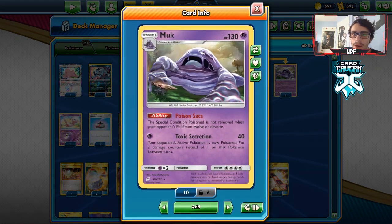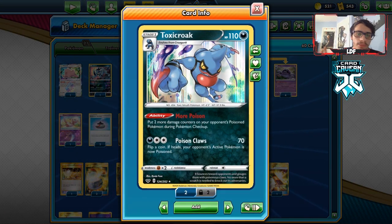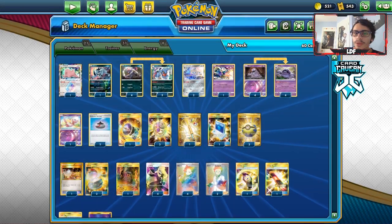This is a really cool combo I wanted to try out. When building the Toxicroak deck, I looked at all the poison Pokémon. The other obvious choice would be Alolan Muk GX — if you want to see that video I'm down — but I saw this Muk and thought it might be a little more fun to play.